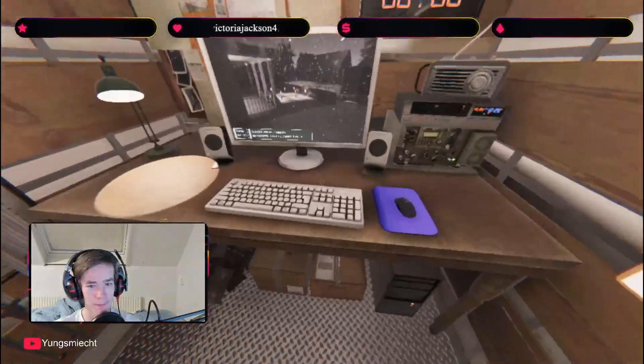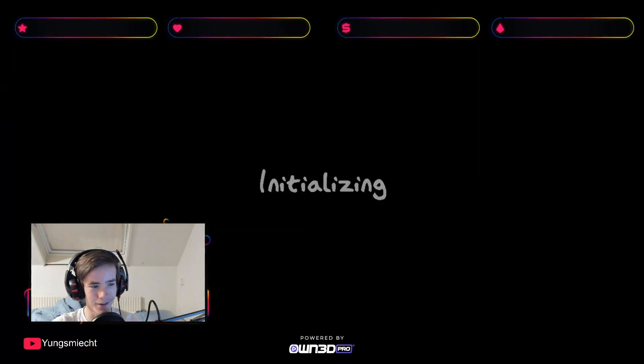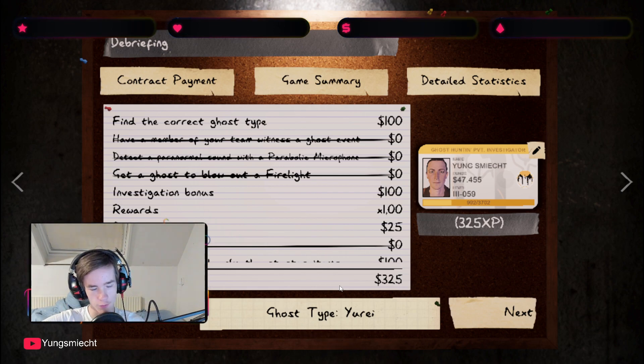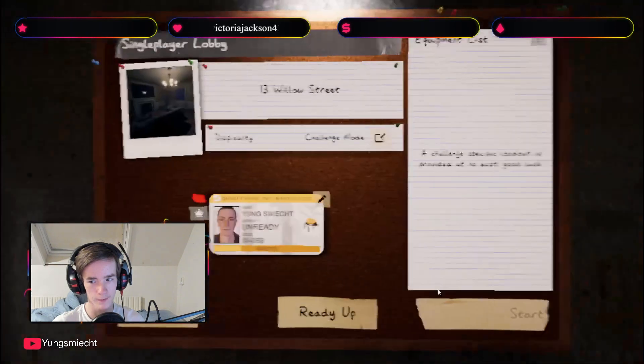Bye bye. Or did we get mimicked? Well, that took 15% of my sanity, so probably not. That's an easy first one. If you don't know why it's a Yurei - that's the Yurei ability. A Yurei can touch a door twice and then close the door all the way, as you saw there. That's why it's a Yurei. But that was the easiest Yurei of my life. Let's hop right back in and do it again.